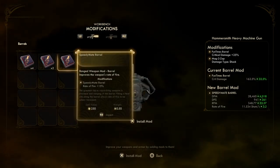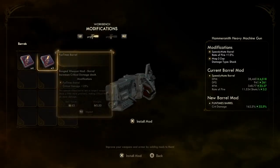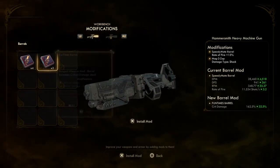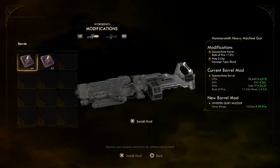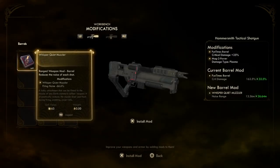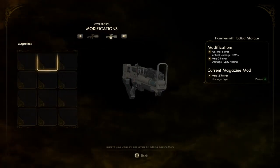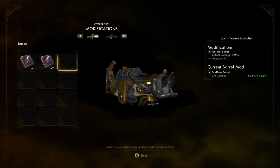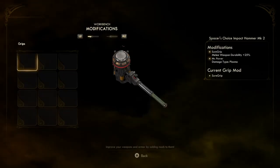We've already got the extendo sight. Gyro — no, that would be bad for this particular weapon. This is a flamethrower — whisper quiet would be absolutely pointless. Oh, this is the heavy machine gun — fun times, we've already got that. Speedy mate might be good for this, so let's put that on. The tactical shotgun — we've already got fun times for that and nothing else, so that's all good. There'd be no point putting a whisper quiet muzzle on this.